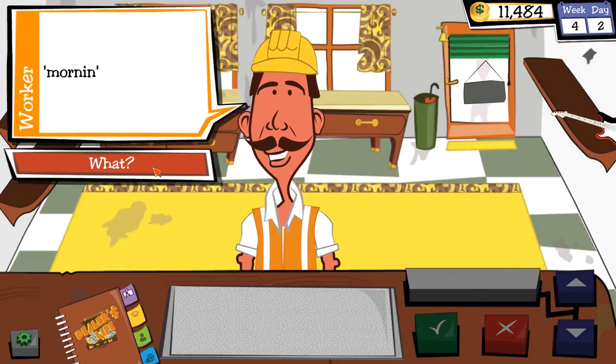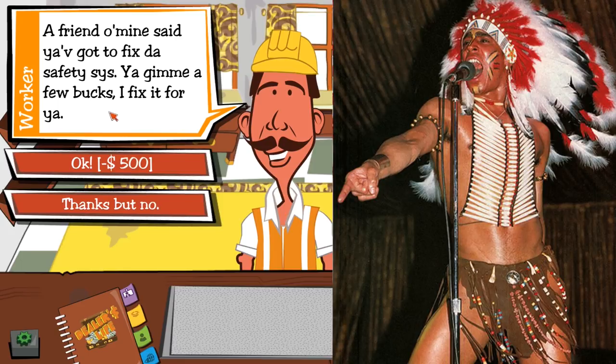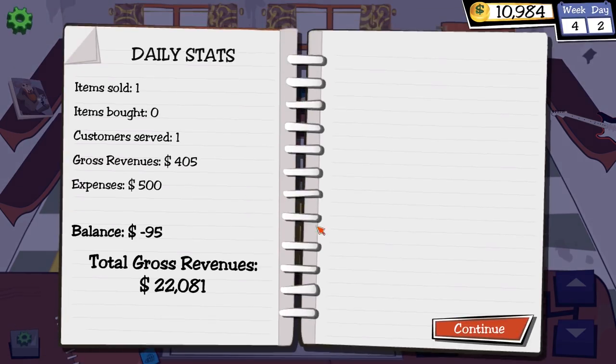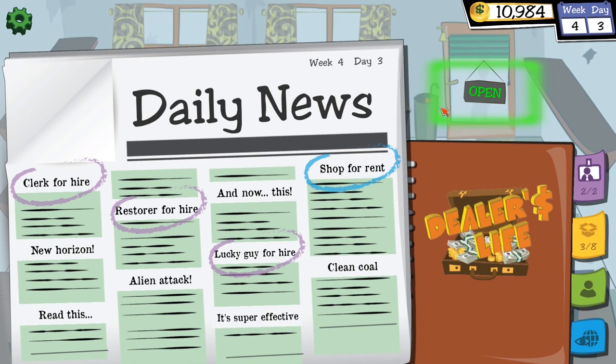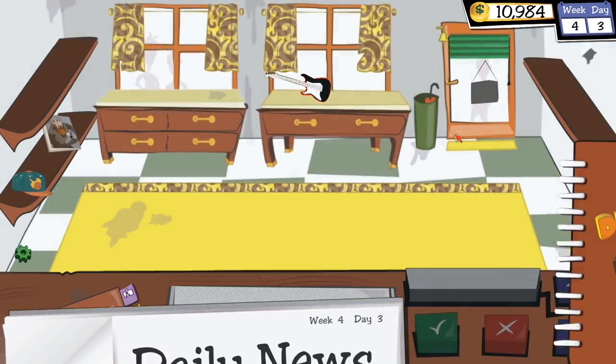A suspicious character comes in claiming a friend said I need to fix my safety system and offering to do it for a few bucks. I'm being shaken down — there's a protection racket between the cops and the Village People. Generally I'm not threatened by any member of the Village People except the Indian, but sure, I feel I'm being hustled. Everything's safe now. That was a terrible day's business.